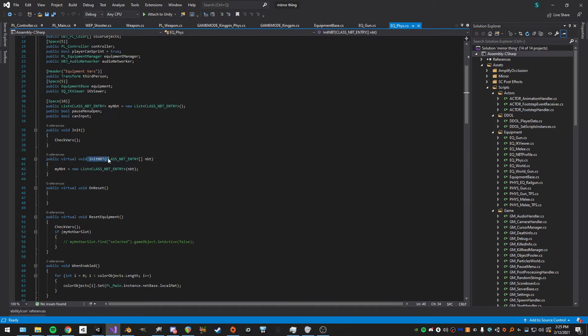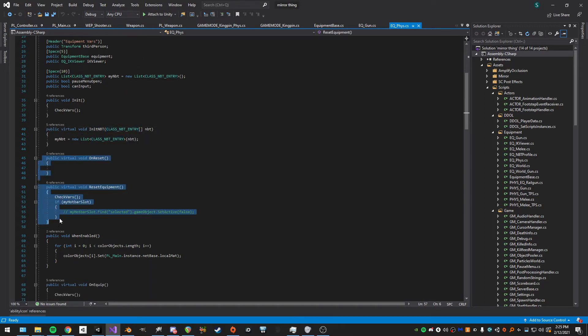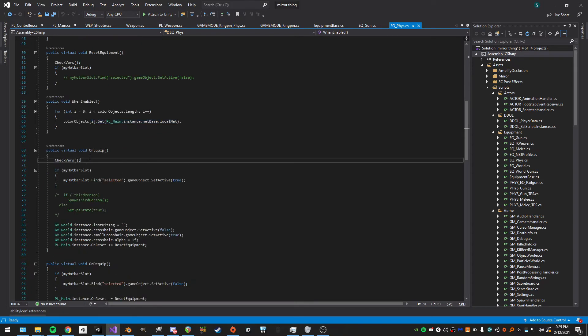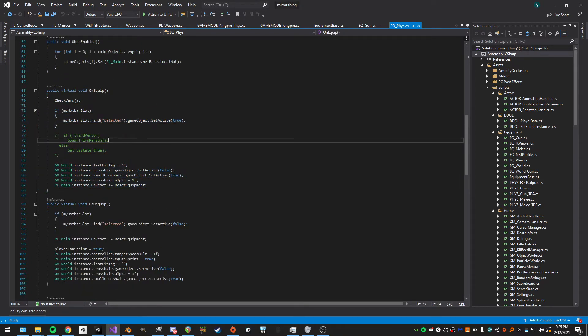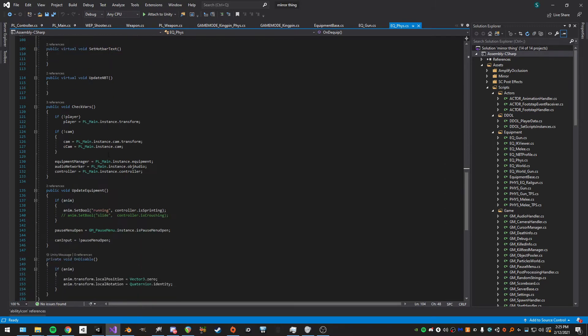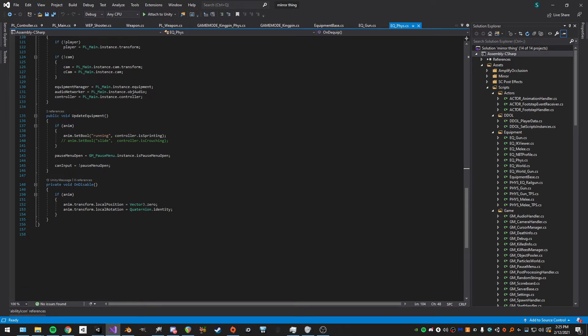On initialize we check variables, get the player and camera, and set all the instances. Then there's InitializeNBT which I don't really use. There are virtual voids for when the equipment is reset, enabled — setting all color objects — and for equipping. On dequip, we do the same cleanup. UpdateEquipment is basically the update method for this base class because Unity's derived classes don't like to run the base class Update or Start, so I call it manually.